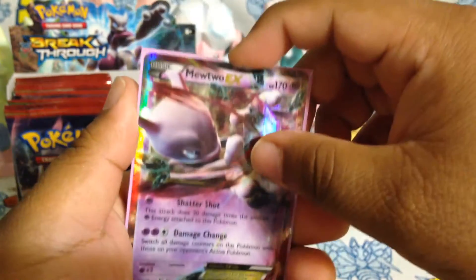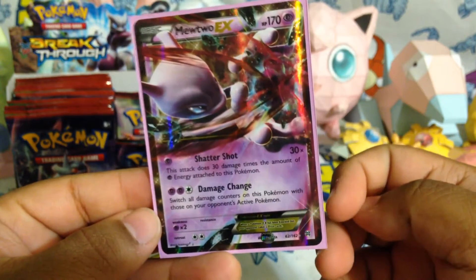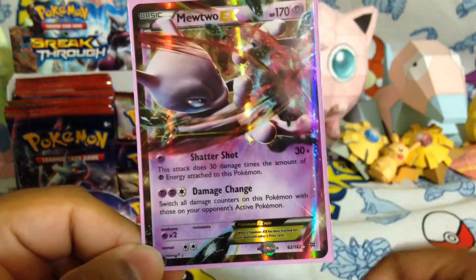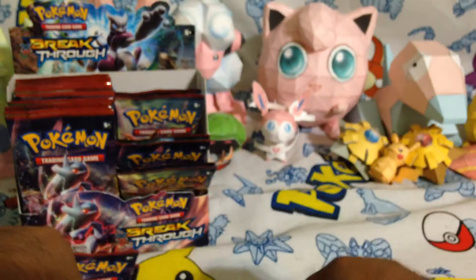Shattershot — this is the good Mewtwo, I believe. Yes, I believe this is the one, so this is actually pretty good. Mewtwo EX, number 62. Not bad at all. I'm going to put that right there.